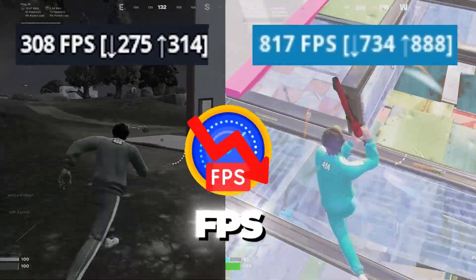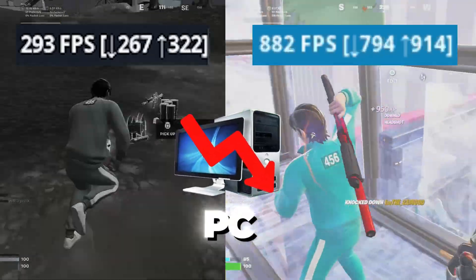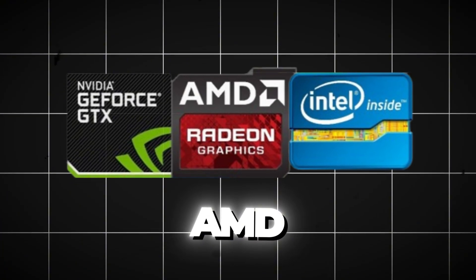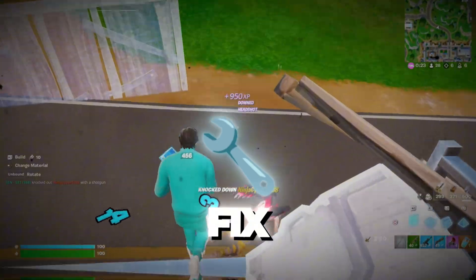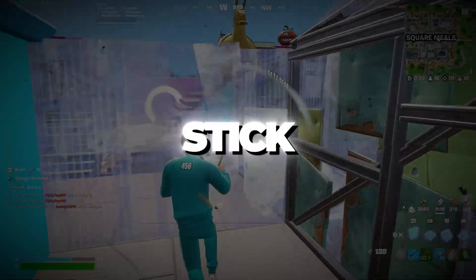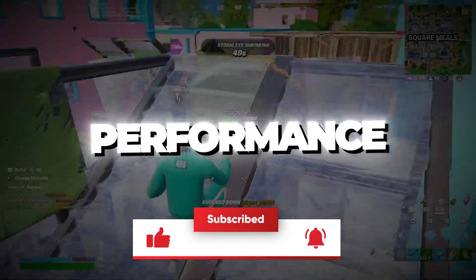Are you tired of lag, stutters, and low FPS ruining Fortnite on your low-end PC? In this video, I'll show you how to get potato graphics on Intel, AMD, or Nvidia, with a ground fix, massive FPS boost, and buttery smooth gameplay in Chapter 6. Stick with me, and let's turn Fortnite into a performance beast.